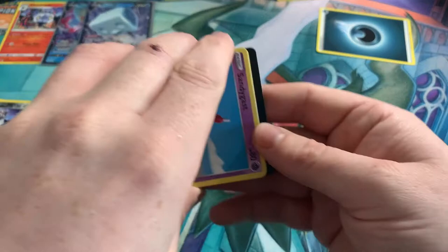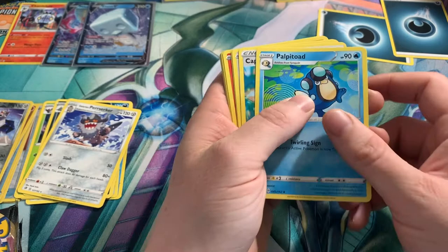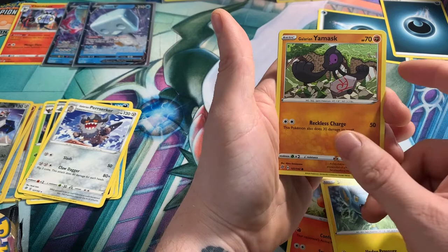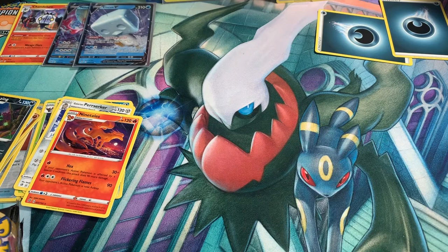Go card for you guys there. Psychic. So we've got Toxapex, Capture Energy, Chatot, Sandygast, Vulpix, Koffing, Shinx, Yamask, Reverse Holo Galarian Weezing, and Ninetales for the rare. Ninetales seems to be appearing in like every set at the moment.